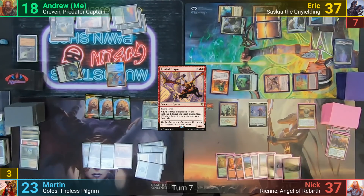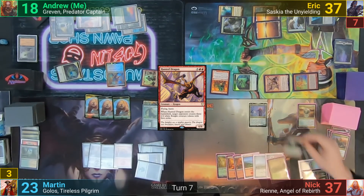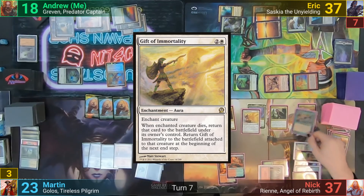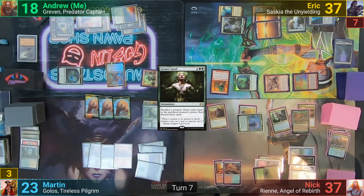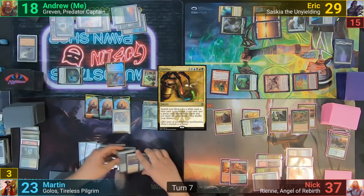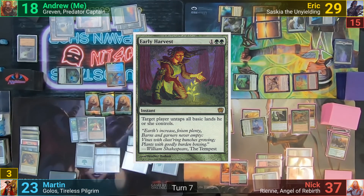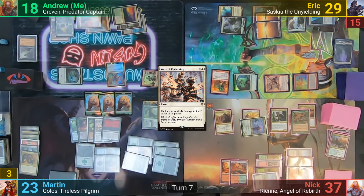Nick plays a land for turn, activates the Defector with all the mana at his disposal drawing two and sending it my way. He casts Safi, Gahiji Honored One, enchants Rhian with Gift of Immortality, and drops a Greater Good. He moves to combat, swings Rhian at Eric, bumping commander damage to a total of 15, and passes. Martin untaps, plays a Forest, casts Conflux and searches for one card of each color — revealing Swarm Intelligence, Overabundance, Early Harvest, Doomsday, and Wave of Reckoning. Martin then discards down to hand size and passes.